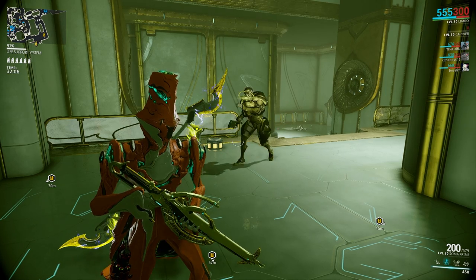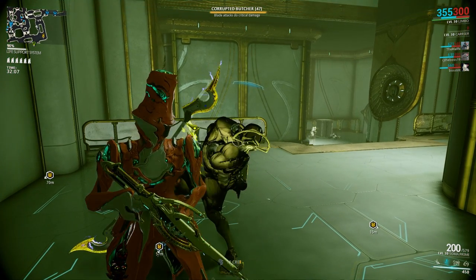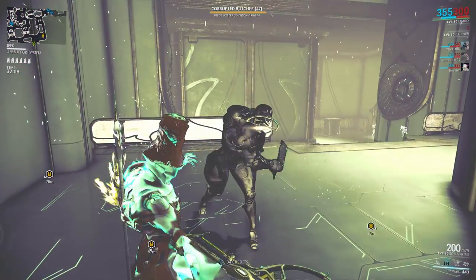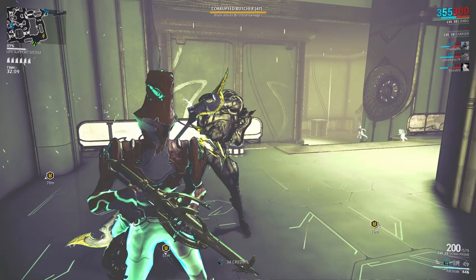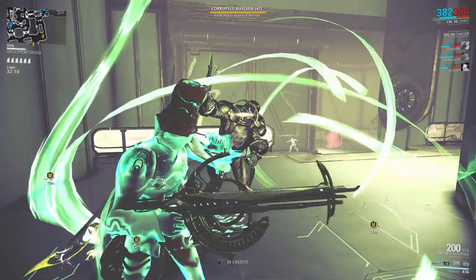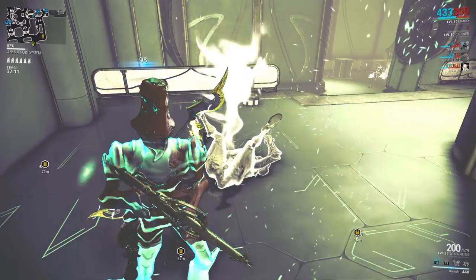Now let's see it in action. Here we see a level 47 enemy attacking me, and here I go into the Rift. Look how graceful I did that. And now I put my enemy into the Rift. Now I can hurt him.